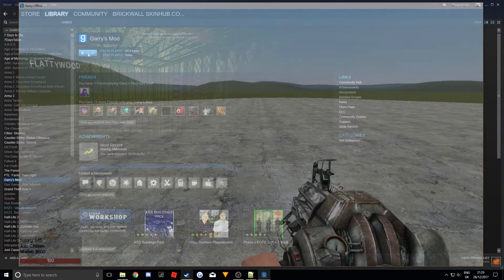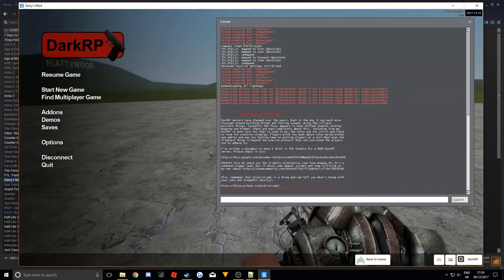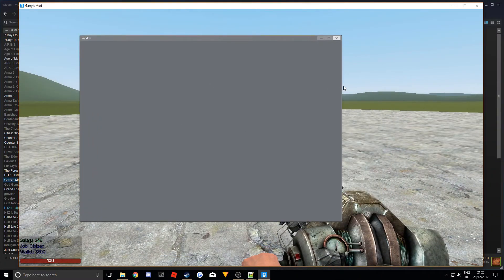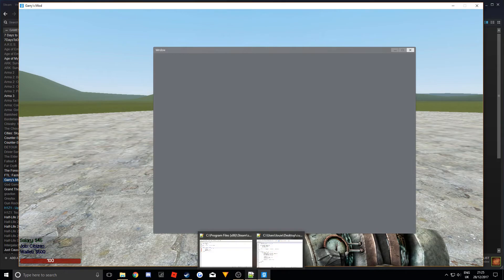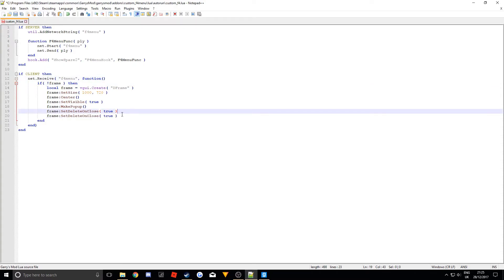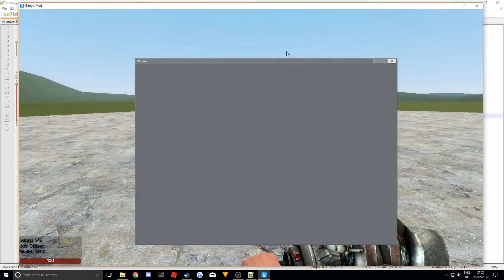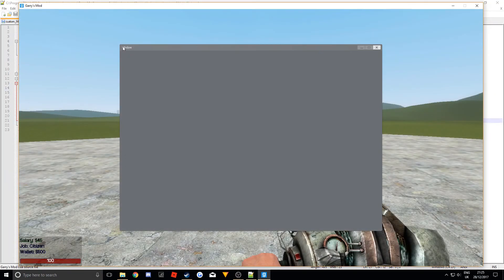Save the file and go into the game. I've spawned in with no Lua errors. Now to test it, press your F4 key and you should have a nice little window pop up. You can move the window around. If you don't want players to be able to move the window, load the file back up and add 'frame:SetDraggable(false)'. Save, reopen it in game, and now you just can't drag the frame. That's the frame done.